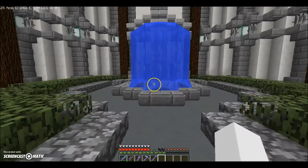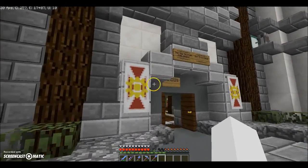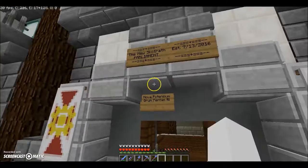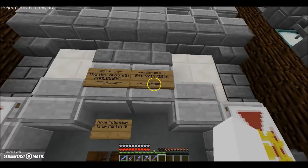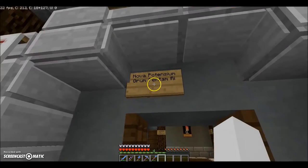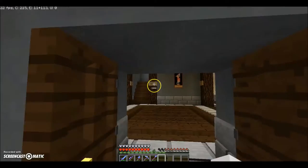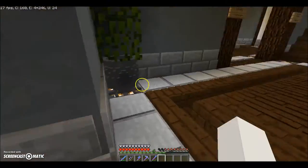When we come in here you can see we've got a bunch of signs. This right here is the official flag of the empire on the server. New Scotrath Parliament, established July 13th, 2016. Nova Potentium - that means 'new power.' I'm not sure what the second part means - that was all Monitorers, blame him.